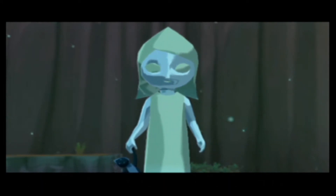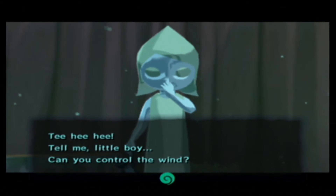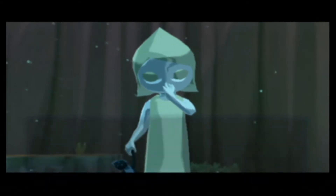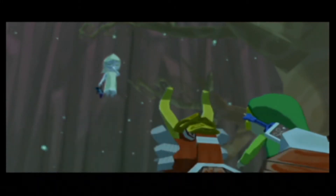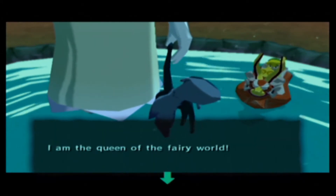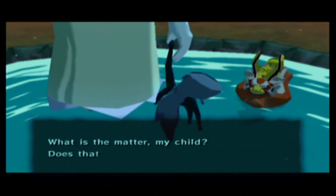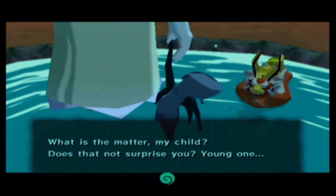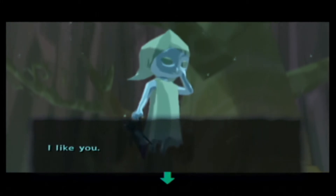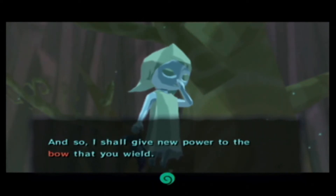Oh. I'm a little creeped out. Tell me little boy, can you control the wind? You're so young to have such power. How did you know to find me here? I'm the queen of the fairy world. You seem like you're a child — I don't know if I'd necessarily believe that. It surprises me a little bit. I like you. We just met. And so I shall give new power to the bow that you wield.